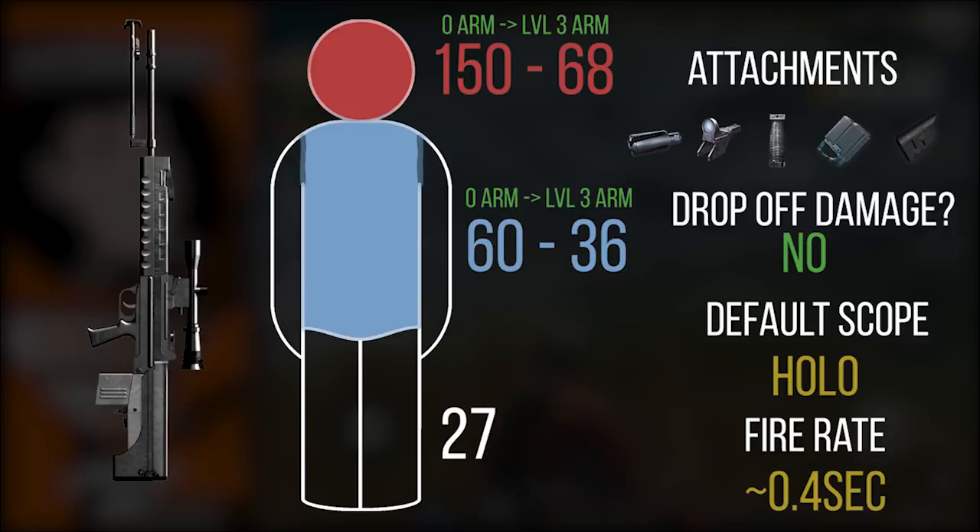Looking at the QBU — essentially the same as the SVD. The only difference is you can attach a grip on the QBU while the SVD cannot. Damage output is almost identical and fire rate is very similar. The damage is actually slightly higher on the QBU, but it is larger map specific. It is a quick-firing semi-automatic sniper rifle — really good with a four-times scope to seek out targets at medium range and pop off a couple of hits. I'd say it's slightly better than the SVD overall, but you need the grip to compensate because the QBU's vertical recoil is more pronounced than the SVD's.